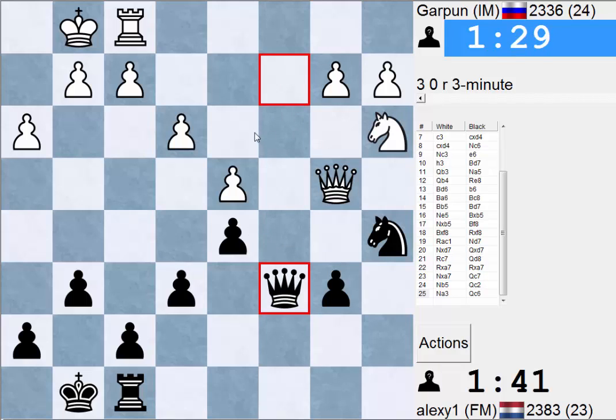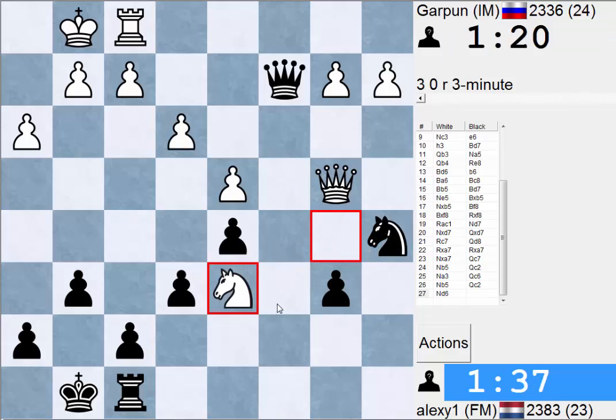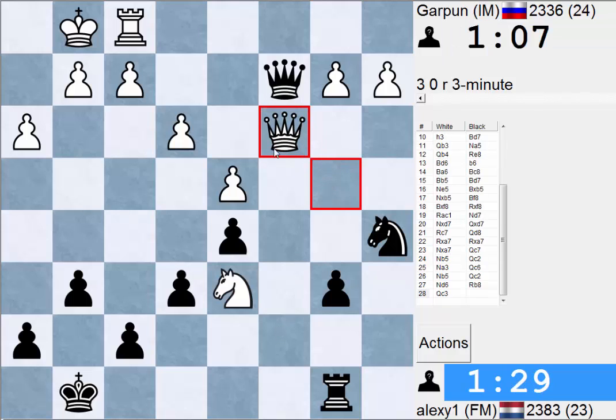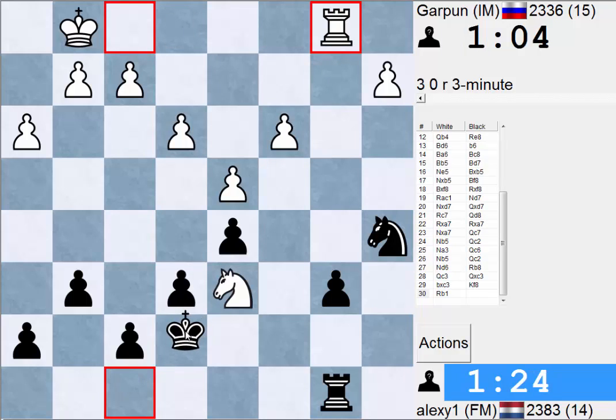Qc3 now maybe. If he takes a draw I'm definitely gonna take it. Well maybe Nc3. I wanna go Nc4 maybe. Let me just defend this pawn. Let's B6 here. Yeah, now Qc3. I should take and activate my king.